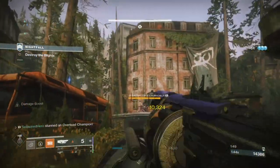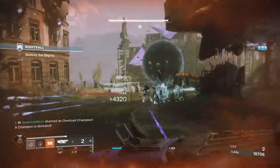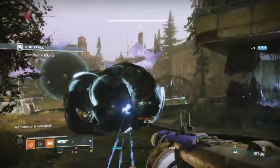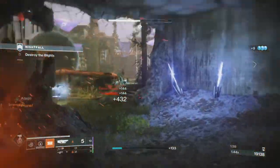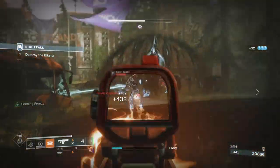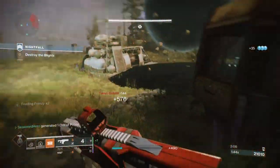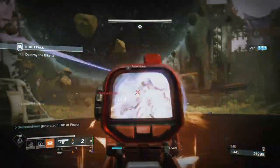The fusion rifle saw a massive rework in Season of the Lost, altering the damage and projectile profiles of most fusion rifle archetypes. High impact frames have become clunky, slow powerhouses, while rapid fire frames now shoot as fast as you'd expect and deal quite a good amount of damage compared to their counterparts. The update has seen a mixed opinion among many players, with some welcoming it and others not so much as of yet.